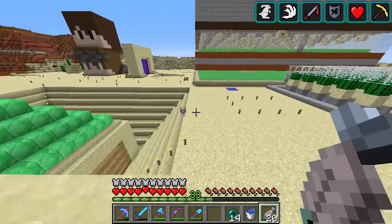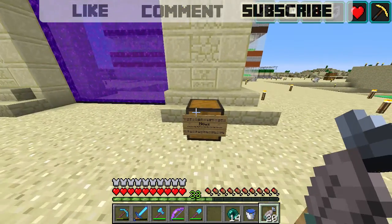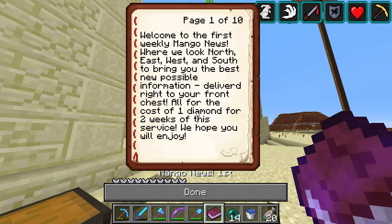KKB has contributed to that and also Mango has actually started a weekly newsletter on the server. I've had my second edition dropped off here and I haven't actually had much chance to read it. So let's just have a little read of the first edition just to bring you up to date. Welcome to the first weekly Mango News where we look north, east, south, west to bring you the best news possible - delivered right to your front chest. All for the cost of one diamond for two weeks of the service. I paid Mango a load of diamonds because I thought this was a great idea and I think he's got some really nice ideas here.